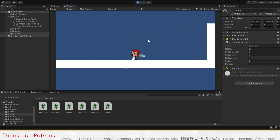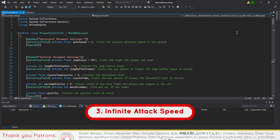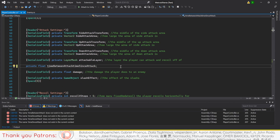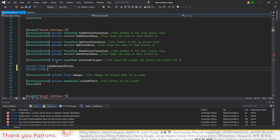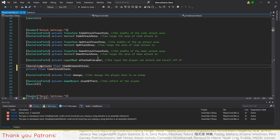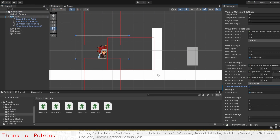Similarly, for issue 3, the player having infinite attack speed is also caused by an inaccurate code. When creating the float timeBetweenAttack, we've made it private along with timeSinceAttack. However, to create an attack cooldown as intended, we need to control the value of timeBetweenAttack to be more than 0. Thus, all we have to do is change the timeBetweenAttack variable to a serialized field variable. From there, experiment and set the value to a reasonable number for your game.